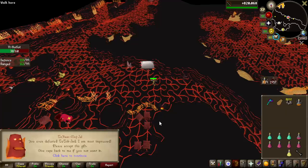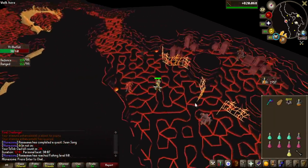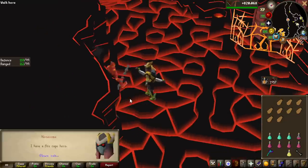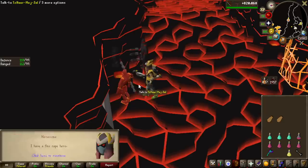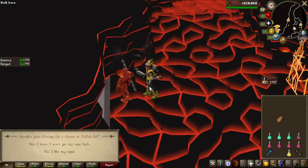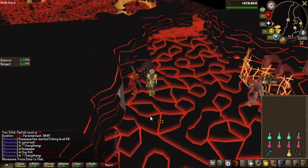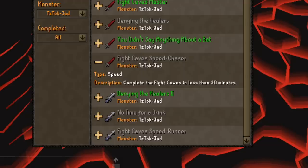You actually get the pet if you get it from the kill itself right when the boss dies. But we do have another 10 capes to gamble, so let's go ahead and get that dopamine. And here we are — the last cape. Let's go ahead and gamble it. You're not lucky. Maybe next time, I guess we're heading back into the caves. I'm going to do my best and actually try to complete this master task — complete the fight caves within less than 30 minutes. I have been so close, as you guys saw before — 30.07.